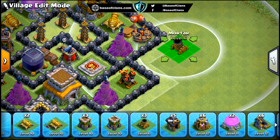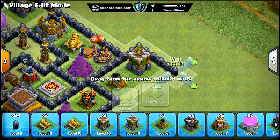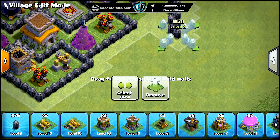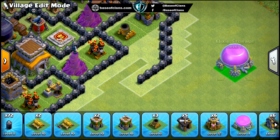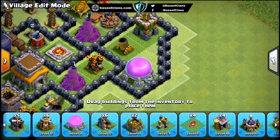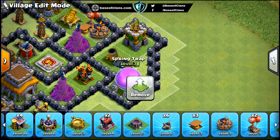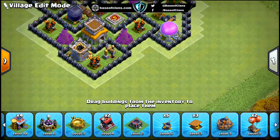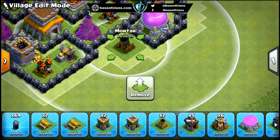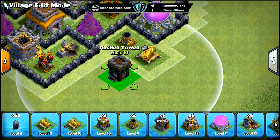We need loot for upgrading troops, heroes, and buildings, so we need to protect storage buildings from the opponent. That's why we need to consider storage building placement while making the base. If we placed all the storage buildings in the same compartment in the inner part of the base, it may protect loot for a few raids, but if the opponent reaches that particular compartment, they can steal all the loot.